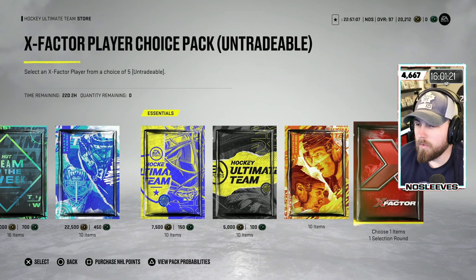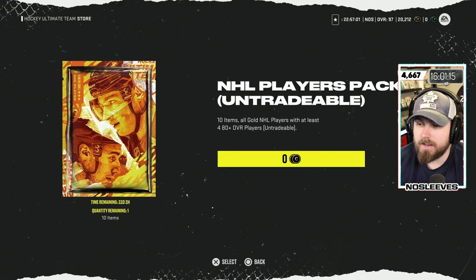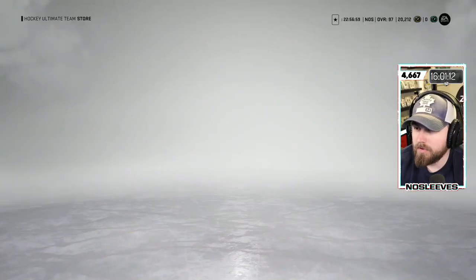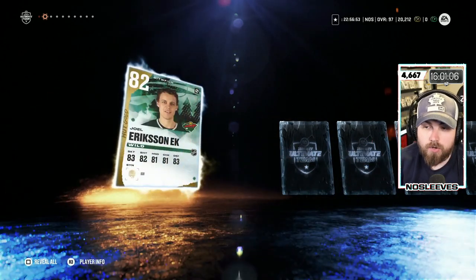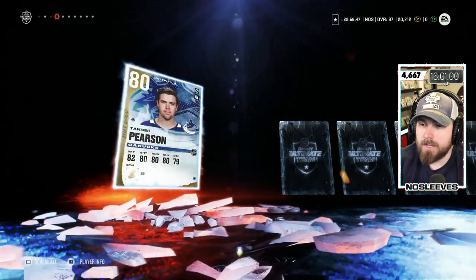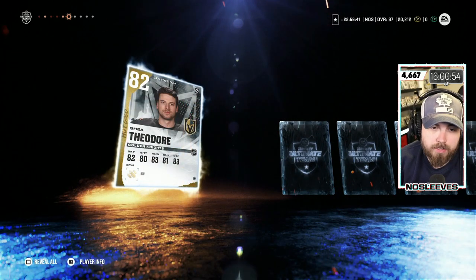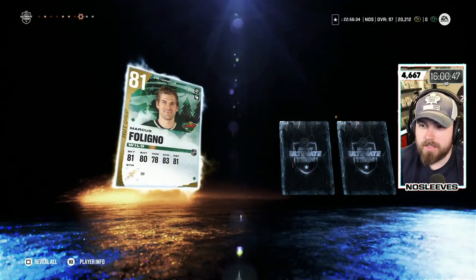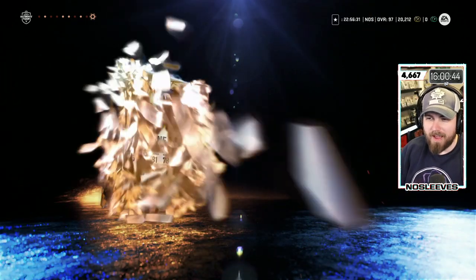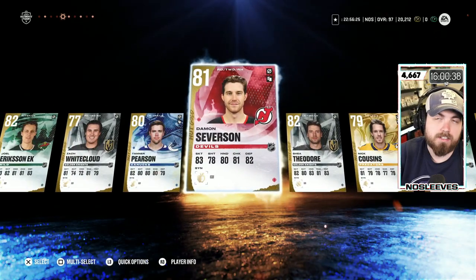We got one more — the NHL Players Pack: all gold NHL players with 480-plus overall cards, free in the store. Looking for some huge pulls. Eric Haula is not it, neither is Joel Eriksson Ek, Zach Whitecloud, Tanner Pearson, Damon Severson, Shea Theodore — this is exactly how my pack luck has been all year. Nick Cousins, Marcus Foligno, Tanner Jeannot...